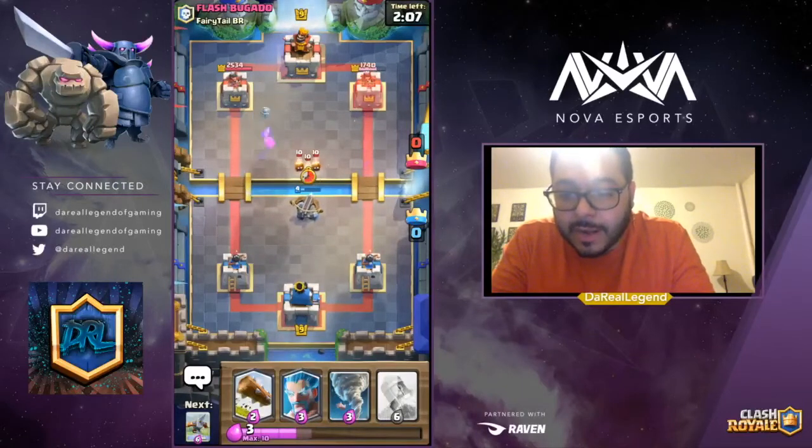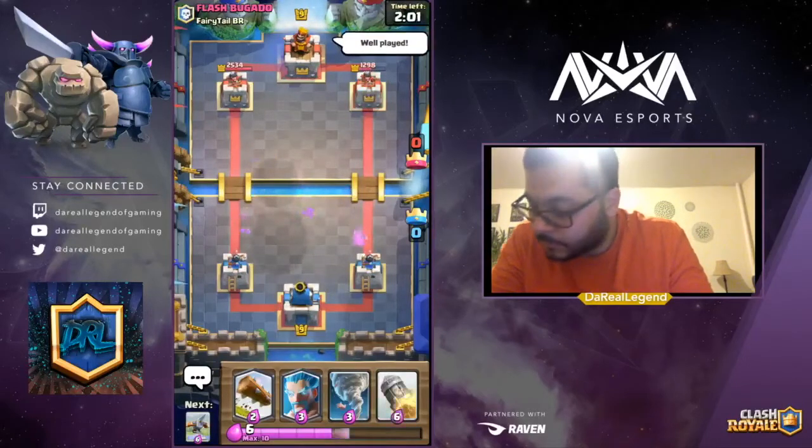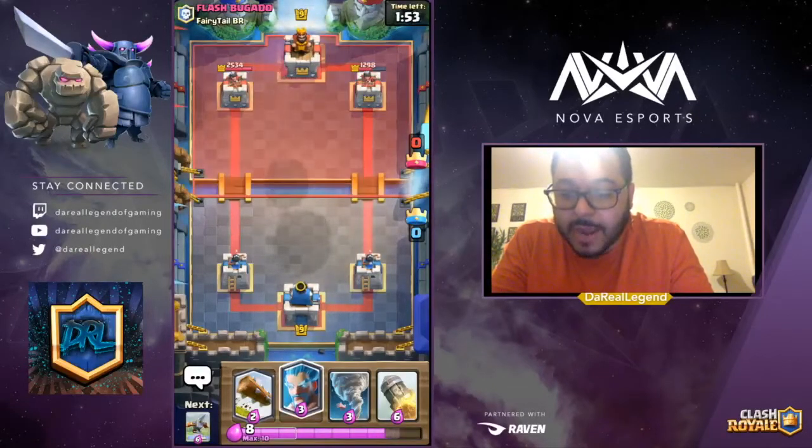We're looking good right now. Fire Spirits will do some work, that's fine. Now we're going to play our Ice Wizard.